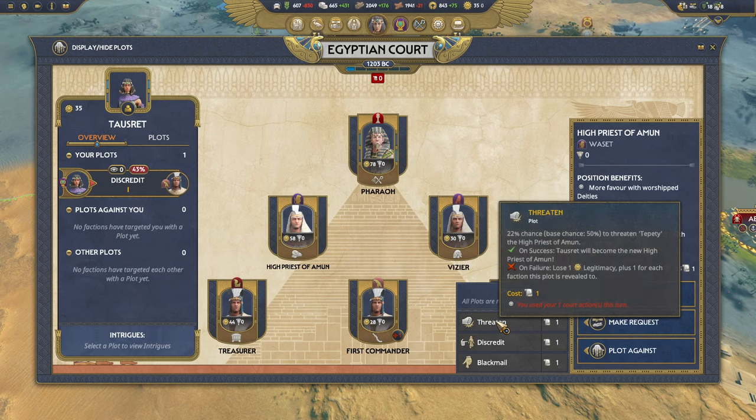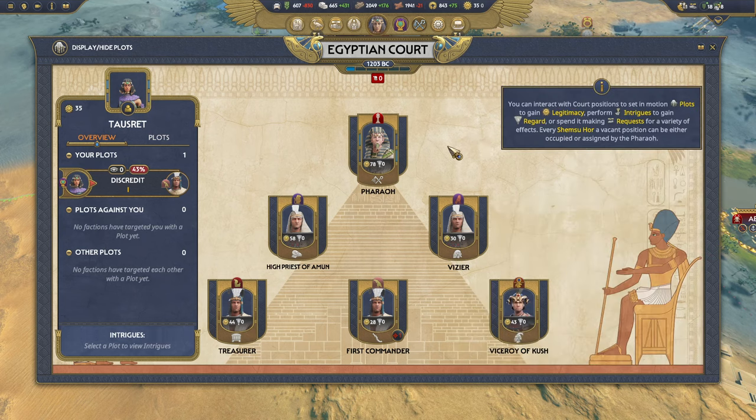An important thing to realize about threatening: if you own a court position and you threaten for another one, you'll move to the new court position. Also remember you do not necessarily have to hold court positions yourself — if there's a vacancy you can appoint a general to that position, gaining the benefits for your faction rather than just that specific general. It's worth trying to stock the court with as many positions as you can. The downside is the more you're in court, the more often you have to defend against plots.